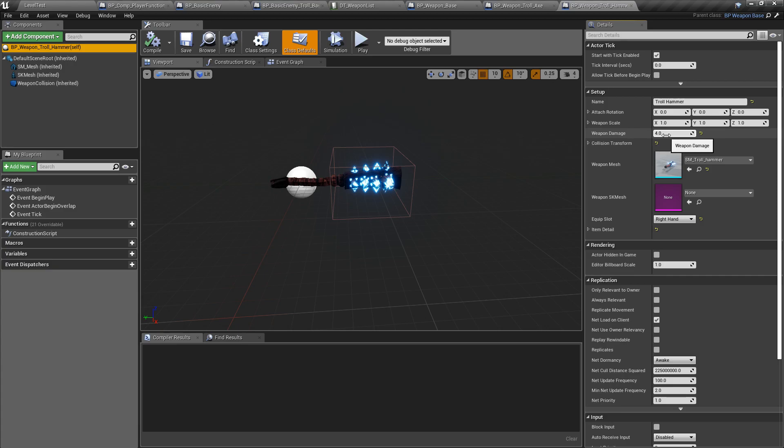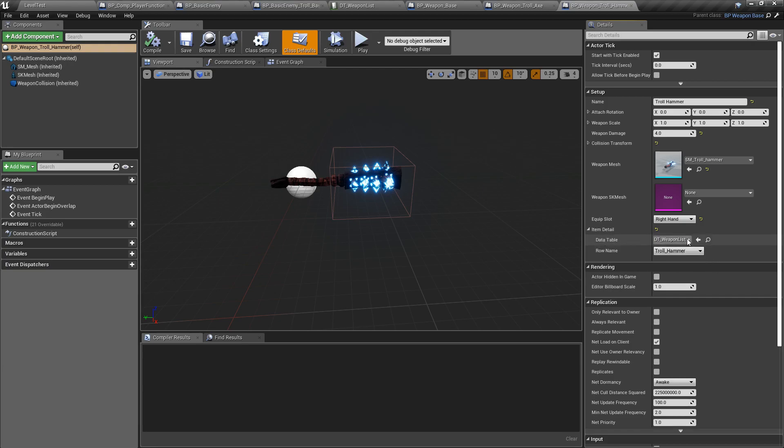Each weapon now has a weapon damage number. The total damage for a melee attack is: base damage for the attack itself, plus weapon damage, times the damage multiplier from the NPC's level. So you have three different values you can tweak. If you disarm an NPC, the weapon damage won't be applied — so there's a real benefit to disarming a heavily armed melee NPC, since you'll deal a lot less damage.